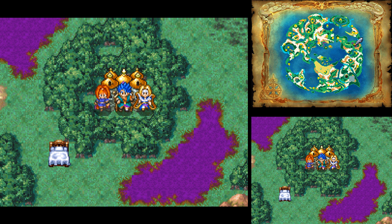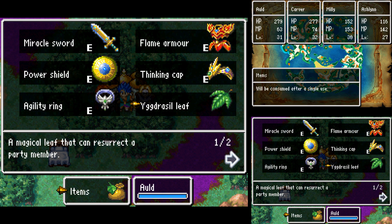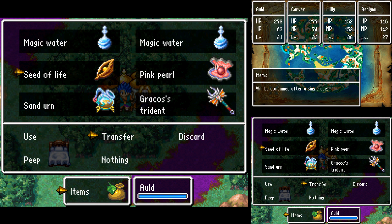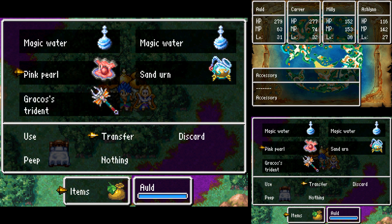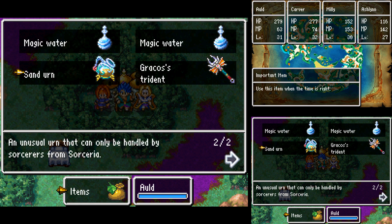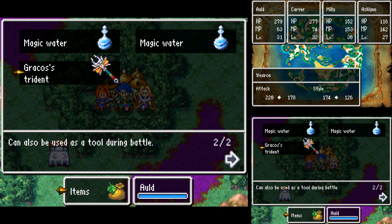Hello again, everyone. Welcome back to Dragon Quest VI. Last episode, we got Gracos' Trident and some other items. Let me go ahead and put some of them away since we don't really need them at the moment. And Gracos' Trident.